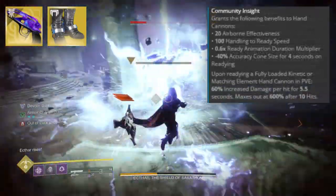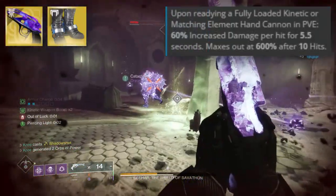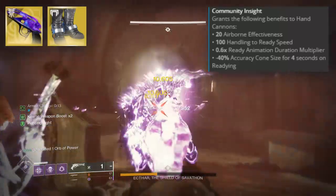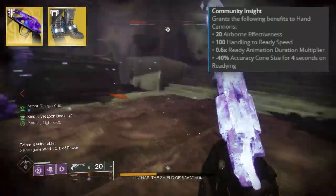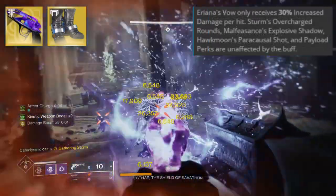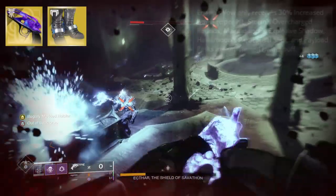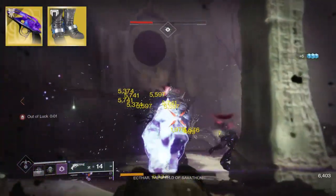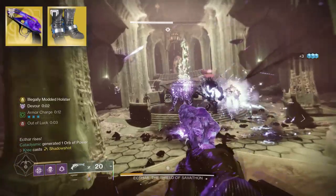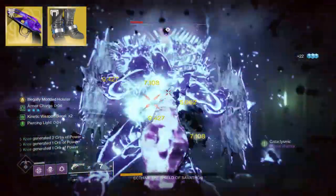This maxes out at 10 hits. Upon readying a fully loaded hand cannon, you get 60% increased damage per hit for 3.5 seconds, maxing out at 600% after 10 hits. You also get 20 airborne effectiveness and 100 handling speed shortly after swapping to your hand cannon. One thing to note is that the Malfeasance's explosive slugs do not get buffed by Lucky Pants, but it's still going to help the Malfeasance do more damage. The normal bullets will get the buff — just not the secondary explosive effect of the gun.